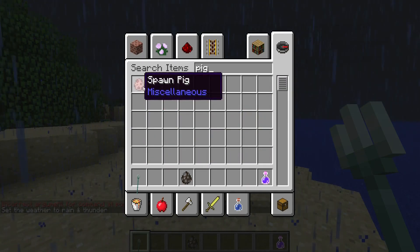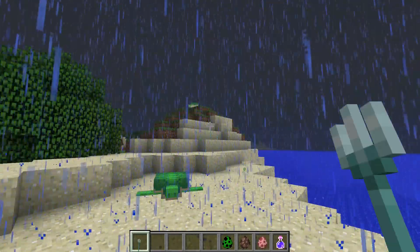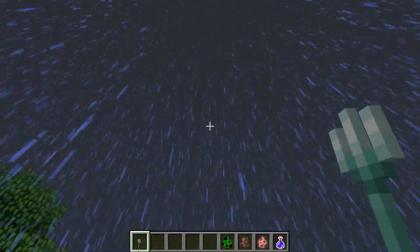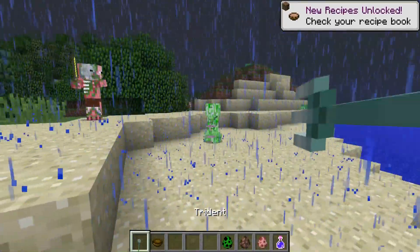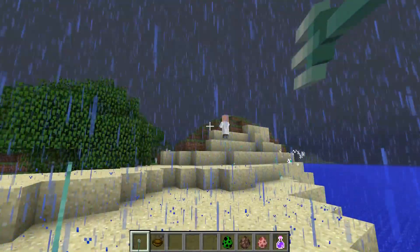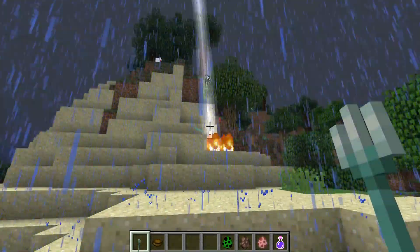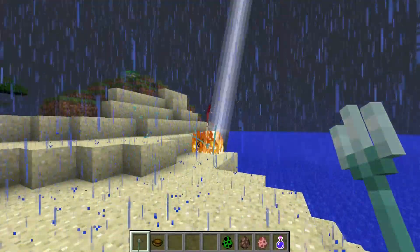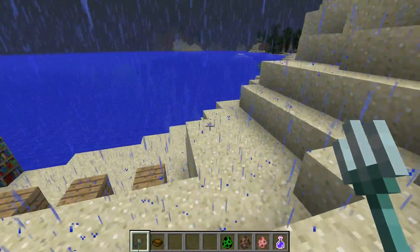I'll grab a pig, a villager, and a creeper. When you throw Channeling at a mob that can be struck by lightning during a thunderstorm, it generates a lightning strike. This is really good for survival players who want charged creepers — you can do it as many times as you want. Channeling on a villager generates a witch. Throwing it at things that can't be activated by thunder does nothing special. Creepers are my favorite — you get a charged creeper. This is my favorite enchantment they've added.